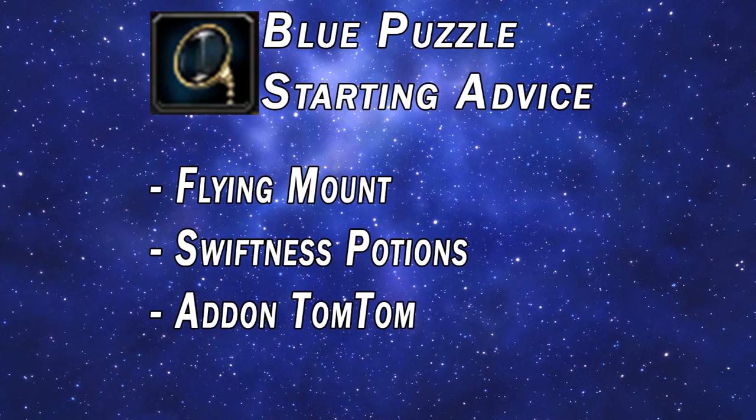This is where the journey parts in four different directions. The blue puzzle starts in Shattrath, so don't leave just yet. The green one starts in Spires of Arak, the yellow one starts in Uldum, and the red one starts in Vashj'ir. You can skip ahead to find the color you want to do now.